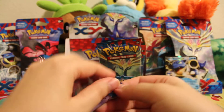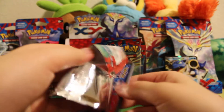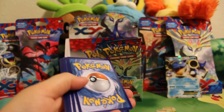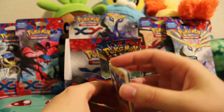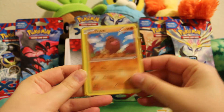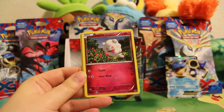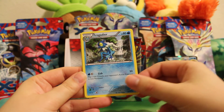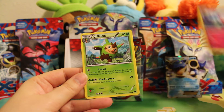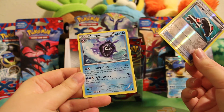And pack number three today. Here we have Diglett, Chespin, a Fighting Energy, Swirlix, Phantump, Frogadier, Mr. Mime, Quilladin, a Reverse Roller Skates, and a Clawitzer rare.